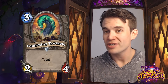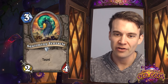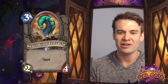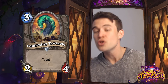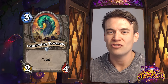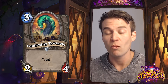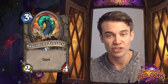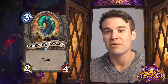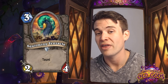Squirming Tentacle - a 2/4 Taunt for 3. Kind of funny that the days of the poor Silverback are further and further gone behind us. We even had the Gnomish Infantry, the 1/4 charge taunt. Now we have a straight up 2/4 Taunt for 3. I actually think this is possibly a card that just seems like a pile of stats with an ability, but there aren't really that many great taunt minions at 3 mana. Really only Warrior has the Fierce Monkey as a 3/4 Taunt for 3. So I can definitely see this finding a home simply because there are decks looking for the ability to defend themselves early on.